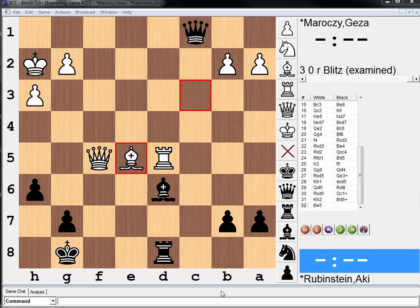Hi everyone. Welcome to another key moment in chess history. In this game, Maroxi is facing off against Rubenstein. Rubenstein has the black pieces. And my question to you: black to move, what would you play here?